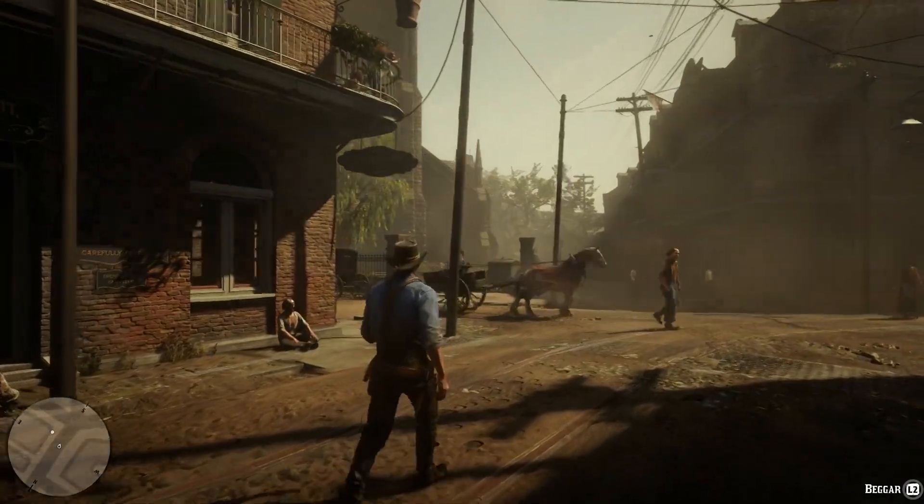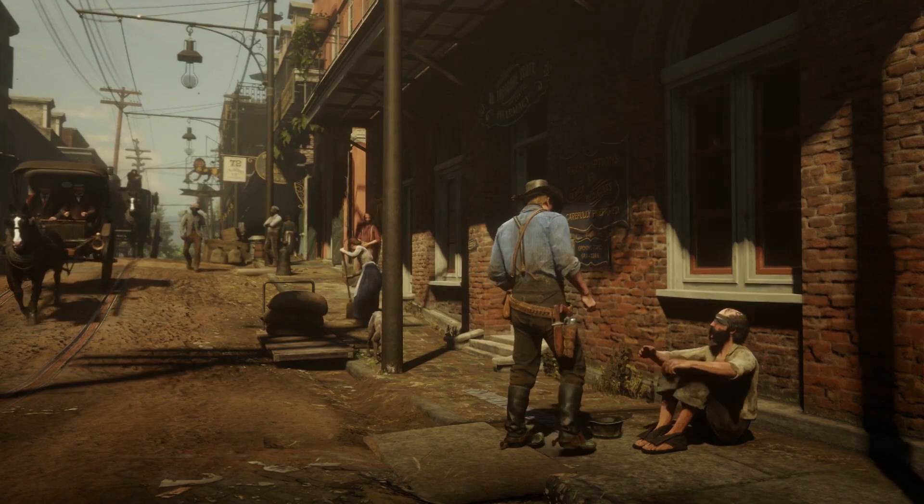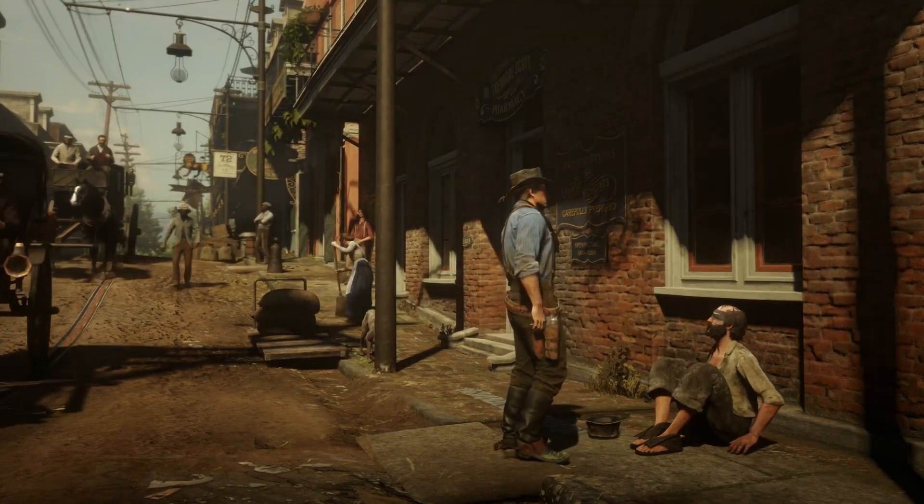This is another shot of a new place. Matching screenshots and things that have been released, I think this is St. Dennis, one of the huge cities in the game - the equivalent of the New Orleans area. This does look big. Arthur Morgan goes and helps a beggar, but you can see the streets are much more established, made of stone rather than wood like most of the ones in Valentine. There's a lot more of a sense of a city and hustle and bustle to it.